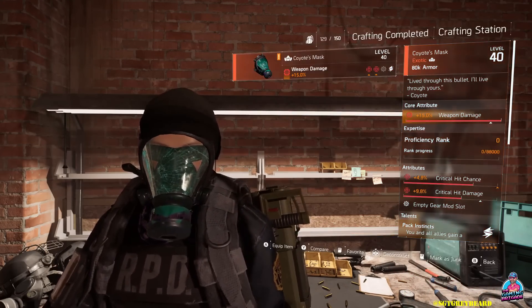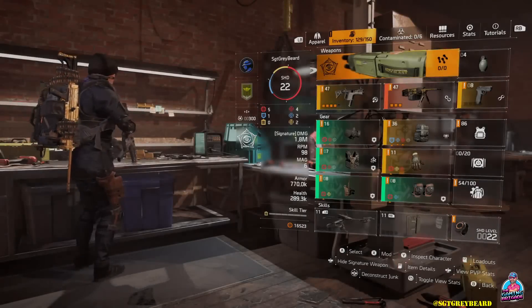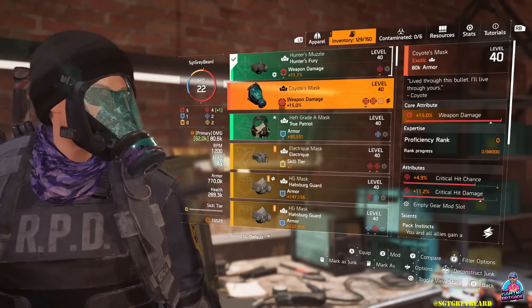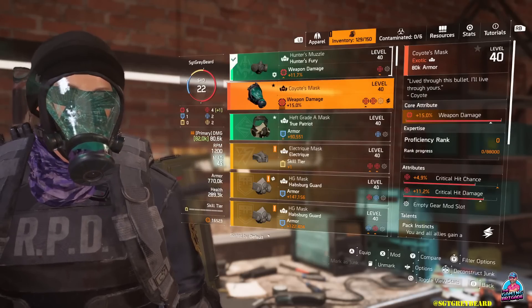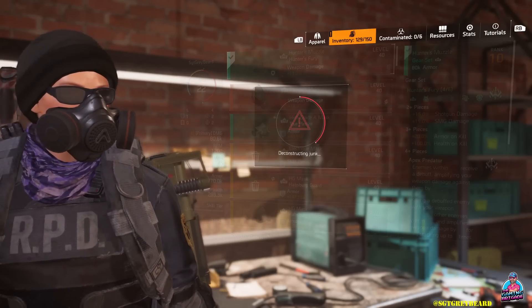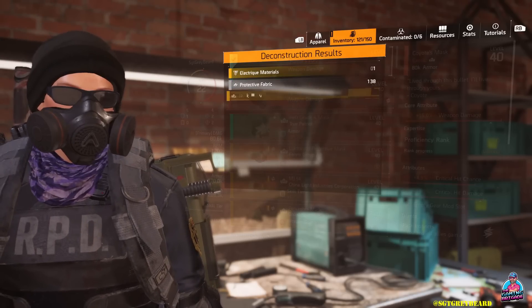The new mask I created is worse than the one I had. Remember, the first one is destroyed. I'm going to continue to reconfigure until I get the roll I'm looking for. When that happens, I need to once again go into my inventory and mark the new mask as a favorite — because I created a new one and the old one is destroyed. Now I've marked this one as a favorite so it cannot accidentally be deleted.